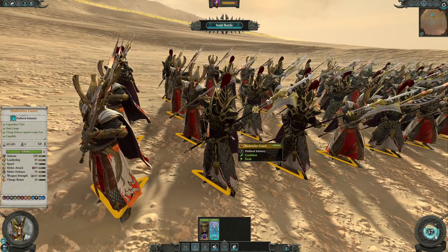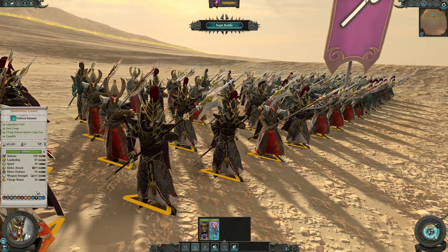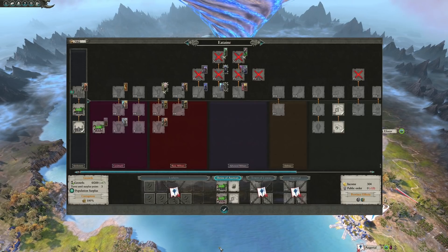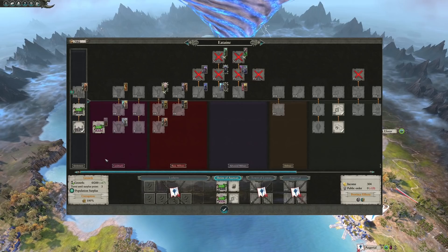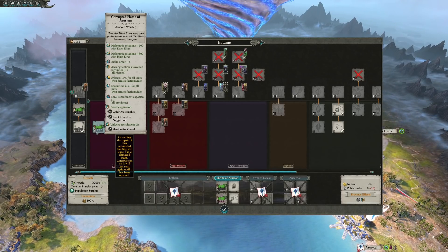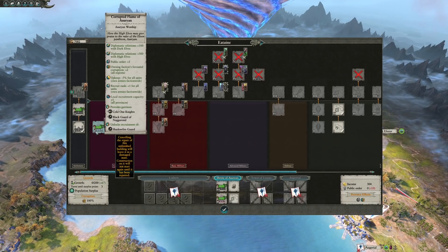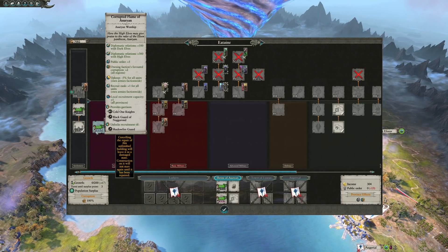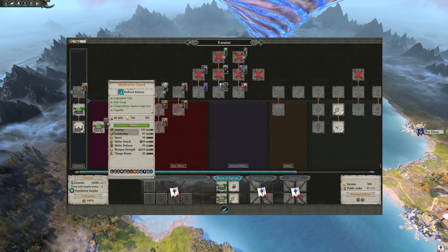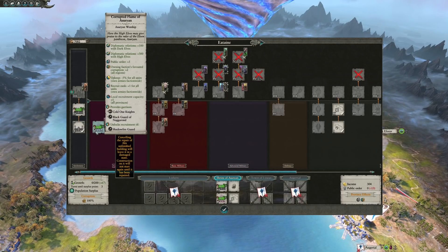Malekith will have access to a completely unique unit known as the Shadowfire Guard, a mixture of the Black Guard of Naggarond and the Phoenix Guard from the High Elves. These are only acquirable when you have taken the Shrine of Asuryan in Ulthuan. The Shrine itself is now a very powerful and important strategic location — not only can you recruit these units, but you'll also have access to two unique landmarks. The first landmark is the Corrupted Flame of Asuryan, which provides a wide variety of faction bonuses: upkeep reduction for all armies faction-wide, increased local recruitment capacity in all provinces, Diplomatic Relations +100 for all Dark Elf factions, and Diplomatic Relations +300 for all High Elf factions. This is to centre around the fact that you have become the Phoenix King, and the High Elves now have to bow before you.